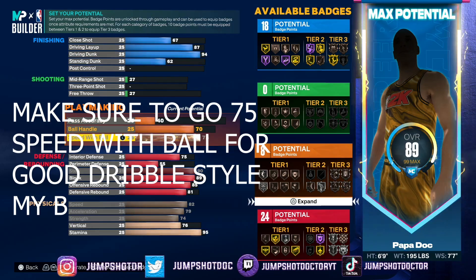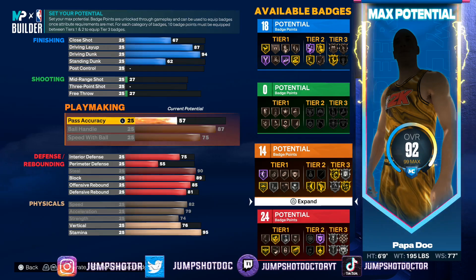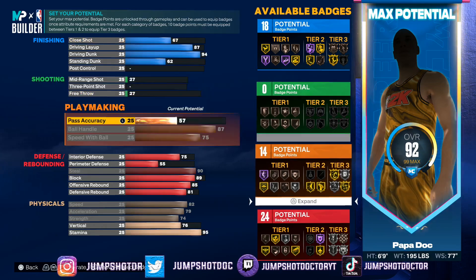Max out speed with ball. Usually I take that down one or two because speed with ball really has no impact. If this build wasn't so tall I'd go lower. Acceleration, speed with ball — a lot of stuff we value so much isn't everything. Keep this maxed out. I like that clamp breaker on gold — you probably won't have enough badges to do it gold, but maybe in one score it'd be nasty.